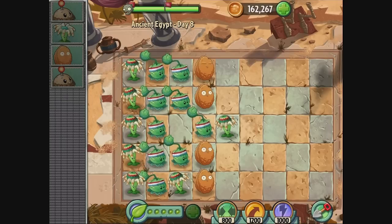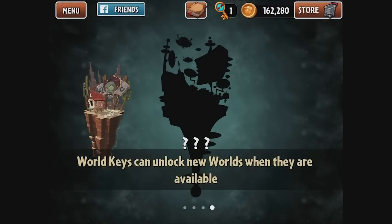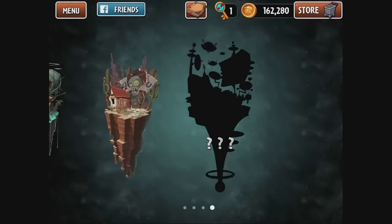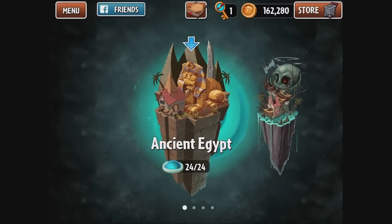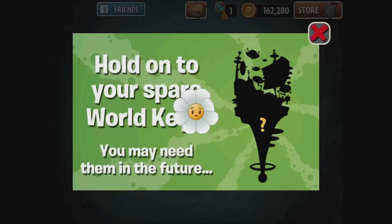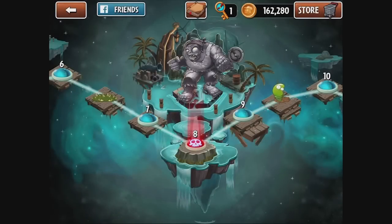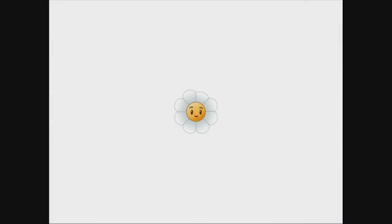So that was a gargantuan boss fight. That was cool — and we got three of these to do. World keys can unlock new worlds when they are available. Yeah, I'm ready — just make it available. Now we have 24 out of 24 in Ancient Egypt. For the Pirate Seas we got another 24th one again. Here's another gargantuan one. Hopefully I can pull this off. This has been fun.